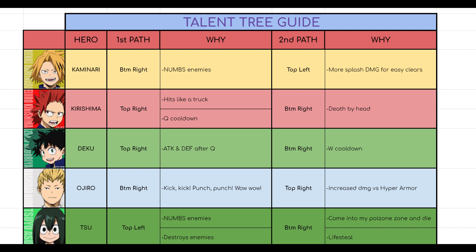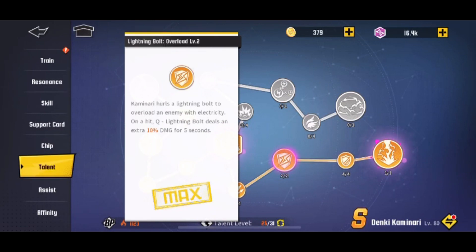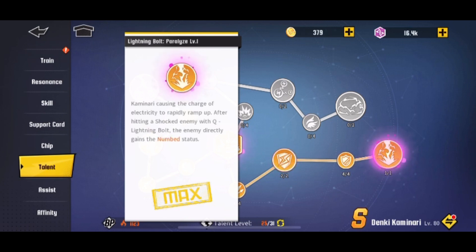Let's jump straight in with Kaminari. For Kaminari, the first branch you want to do is the bottom right branch. The first ability gives you increased damage and the final one applies the Numbed status to enemies. Numbed — I'm not exactly sure if it stuns or just slows enemies. If you've played Super Cop and brought Kaminari, you know he stuns enemies forever. If somebody knows, please leave a comment and clarify — I'll pin it so everyone can see.